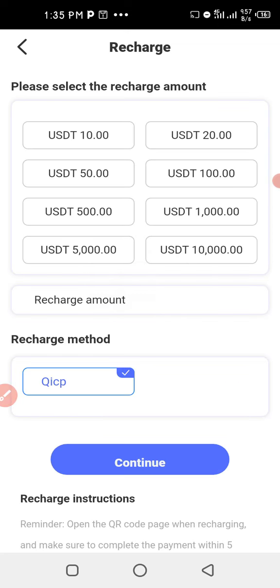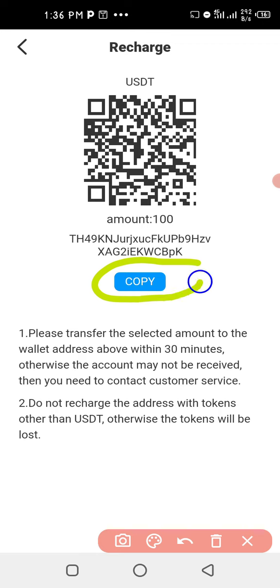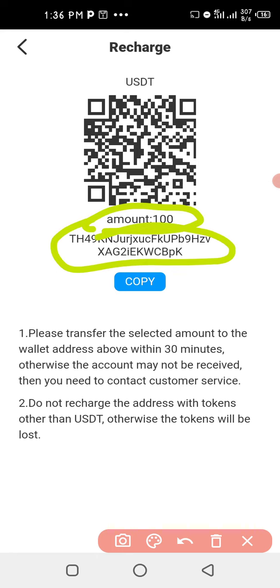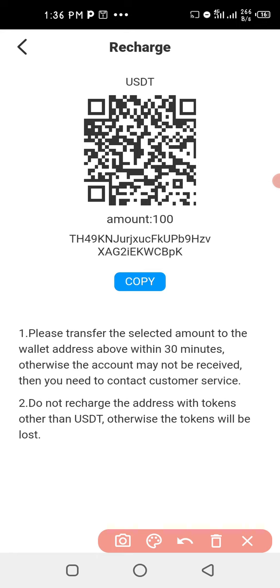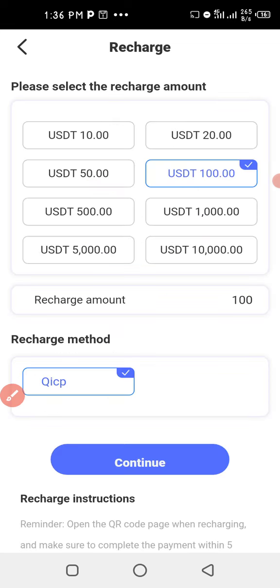When you click Recharge it will take you to a page where you select the amount you want to load — for example, $100 or $300. Then come to the Recharge Method and click on QICP, then click Continue. On the next page, click Copy to copy the wallet address. Then go to your Binance account and send the amount to this wallet address within 30 minutes. Whether it's five, ten, or thirty dollars, the process is the same — copy the wallet address, send the funds, and it will reflect on your dashboard immediately.